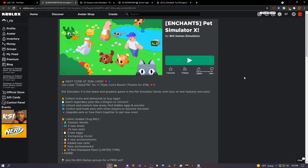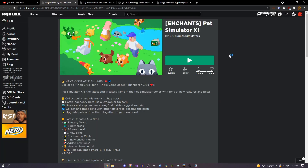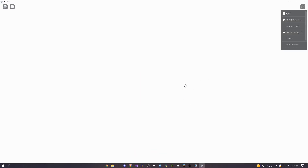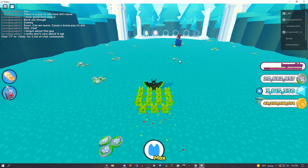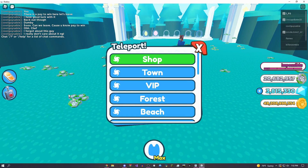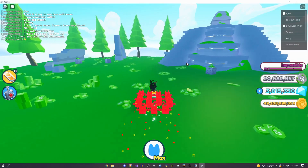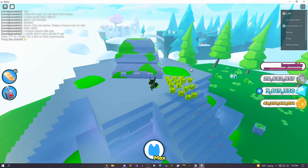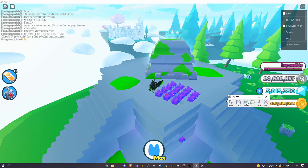I'm going to be doing Pet Simulator X, but you can do any game — literally all of Roblox as long as you can farm in it. I've even done this in Jailbreak before; it just takes a while to set up. So load into your game and come over here. In this game there's a big chest I can use, so come over to it. I'll be showing you in a couple other games as well, but once you're at the big chest or whatever objective you have, open up TinyTask and come over to the record button — but don't click it yet.